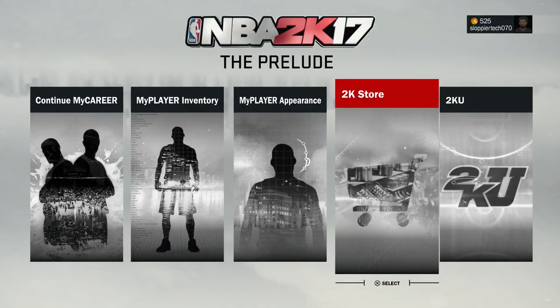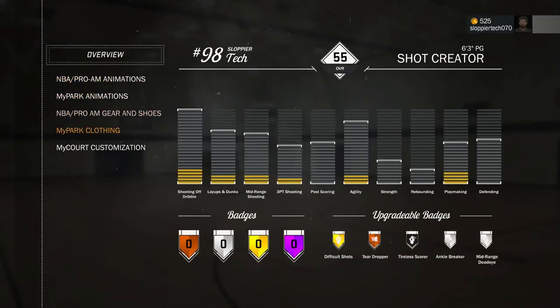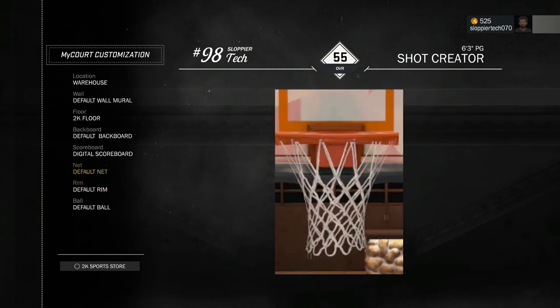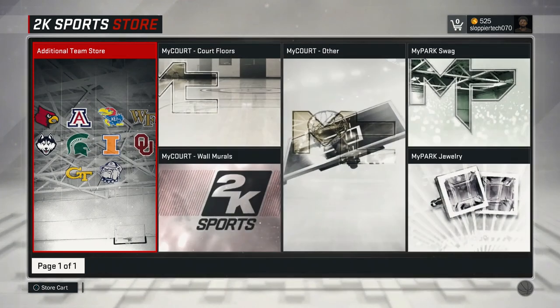After you purchase from there, come all the way out and go into My Player Inventory, then go all the way to the bottom to My Court Customization. This is where you will apply everything that you've purchased. You can even get to the store from here — it'll take you right back, so just remember Everything Else.